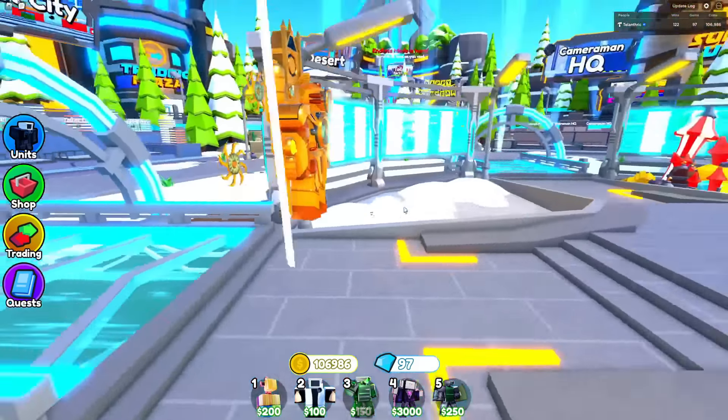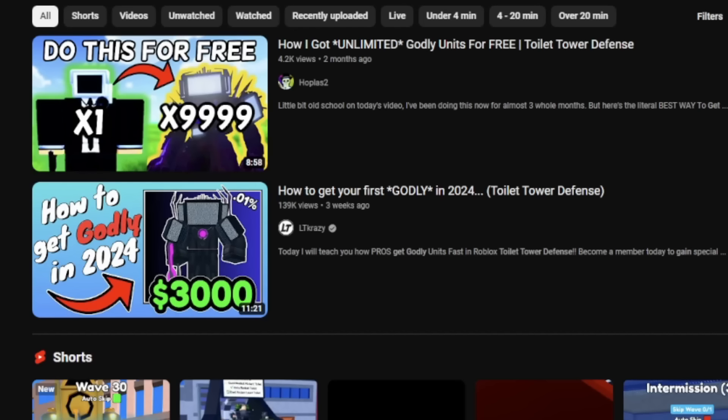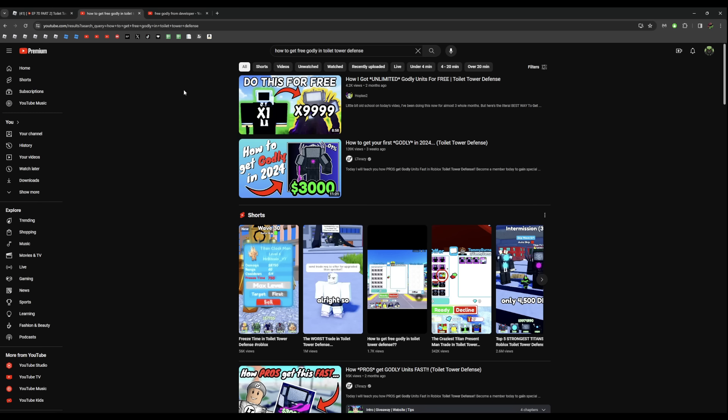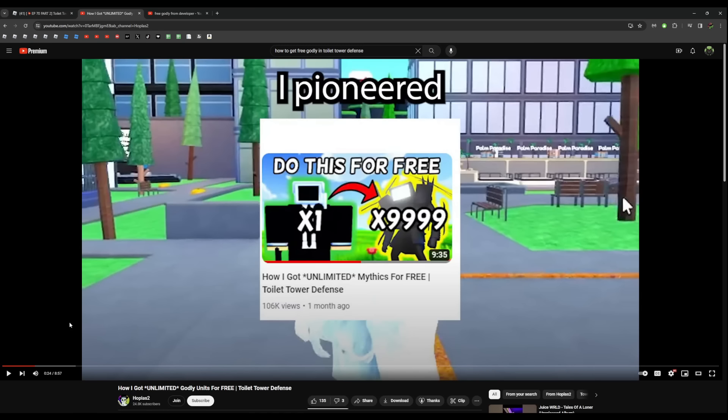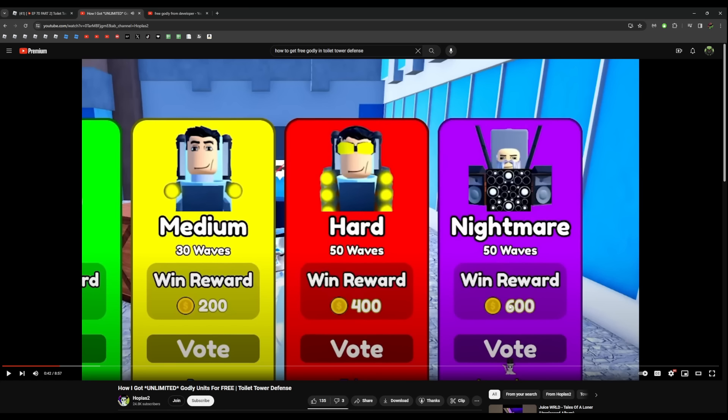I've seen many videos on YouTube saying how to get a free godly in Toilet Tower Defense. The first one claims: 'I turned a one-cameraman into 9999 godlies.' We need to figure out how to get 9999 godlies. This guy says he pioneered the most popular strategy for getting mythics — unlimited mythics for free. He says the old strategy is Palm Paradise Nightmare mode.